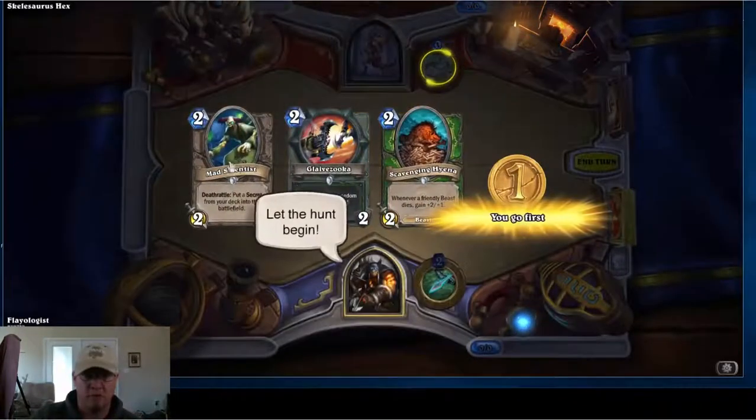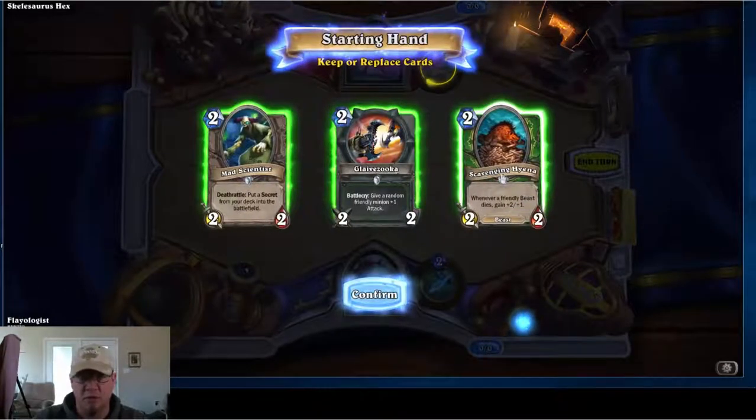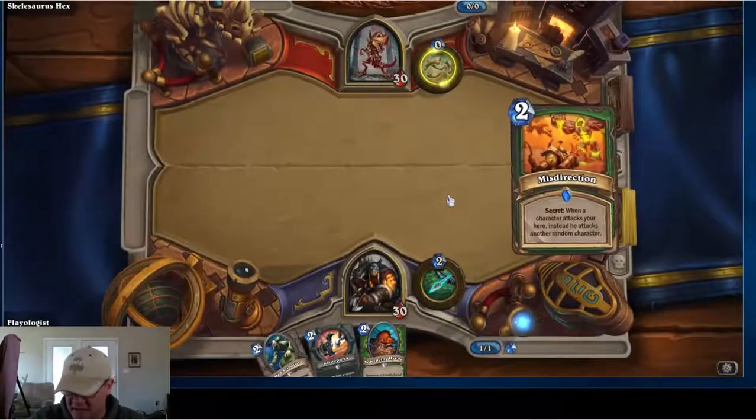Not a bad roll — Mad Scientist first, to pull out a secret. We got a weapon to keep his side of the board clear, and Scavenging Hyena. We'll go ahead and take that. That's not a bad starting roll. I do have a lot of one-cost minions in this deck.